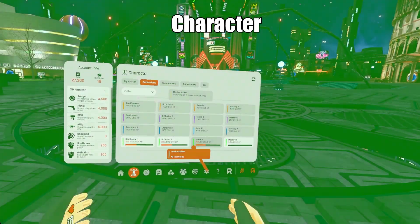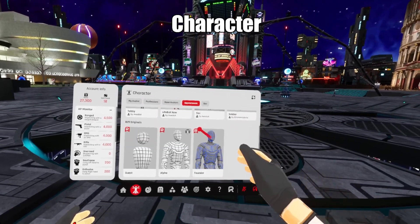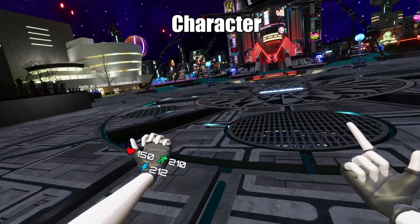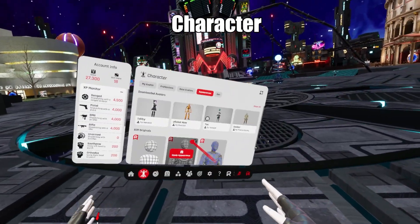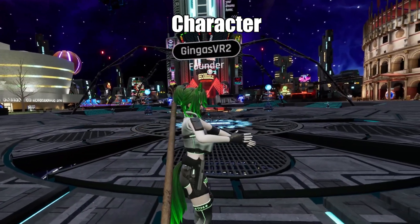Once you have enough XP, go ahead and click buy on the skill you want to unlock. The appearance tab will let you change what you look like. You can upload your own custom avatar with our Unreal Engine SDK or choose from a variety of public models that have already been uploaded. You'll keep all the stats and equipment regardless of the avatar you choose here.